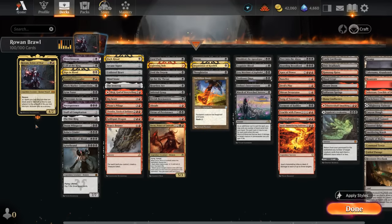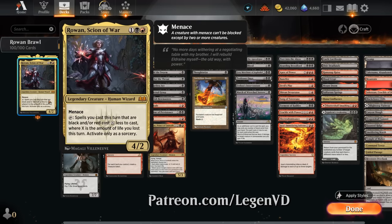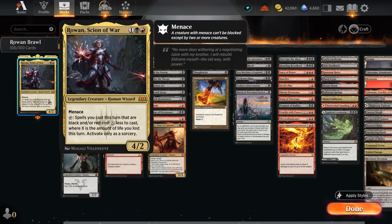Hello and welcome to another Historic Brawl Games video. Today we're taking a look at a Red-Black Life Loss deck featuring Rowan, Sign of War, as voted on by my supporters on Patreon. This three mana for two has menace and can tap, saying spells we cast this turn that are black and/or red cost X less to cast, where X is the amount of life we lost this turn, and can only use it as a sorcery.